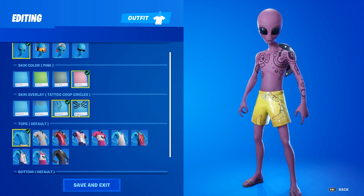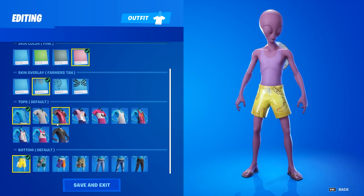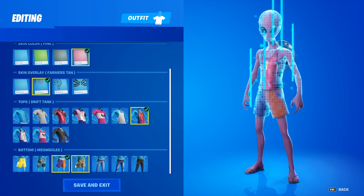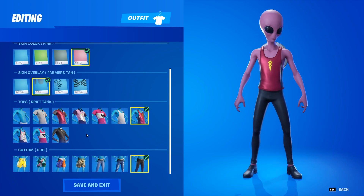Then you can have an overlay on the skin. Some of these are like tattoos, one of them is like a tan. You've got ten different top options and then seven different options for pants as well.